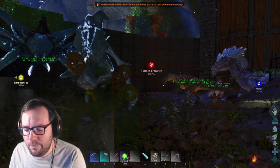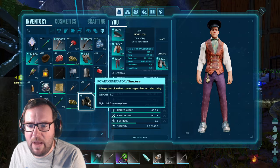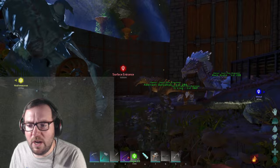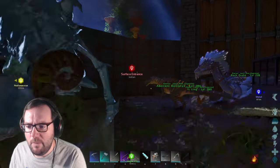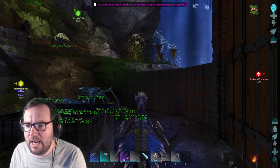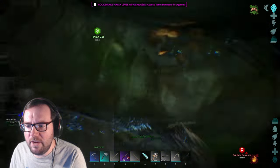What I did off camera was I got three power generators and about a hundred and some odd gasoline. We're going to need that for the tame because they'll destroy the power generators - you put them down, turn them on, and that's how they tame. You destroy them. With the Rock Drake we don't even need the elevator anymore, so we could just rock climb if we wanted to.